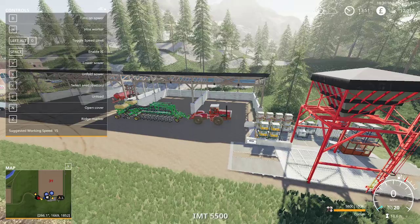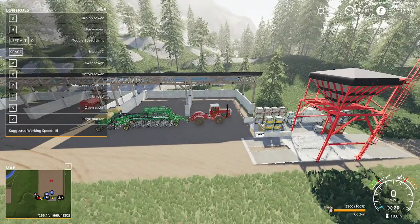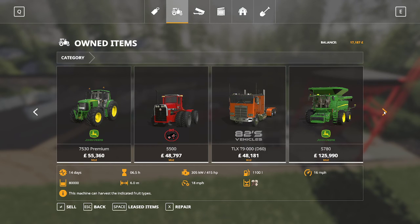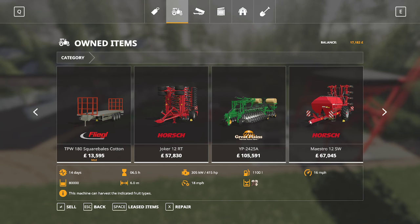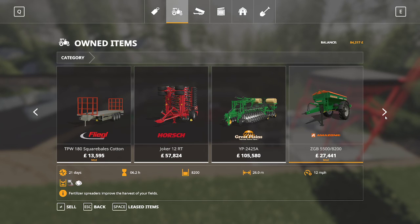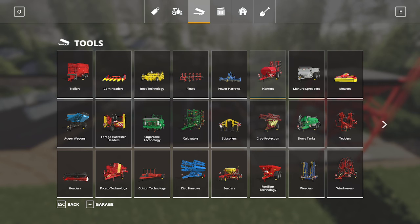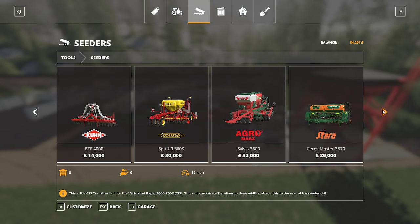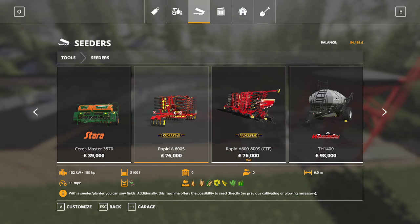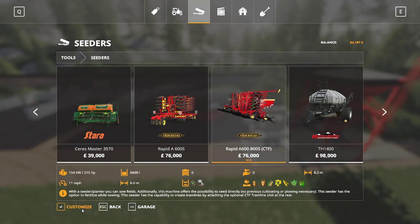I've got two planters because technically I could go back to the other field and plant, but what I'm actually going to do is — now that I've got enough — I'm going to sell this one. That gives me 84 thousand, so with my seeder I'm going to buy one of these again because I ended up selling it. This one does seed and fertilizer.